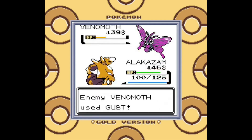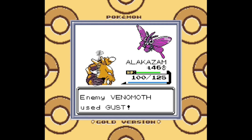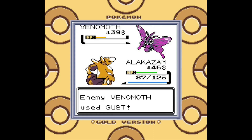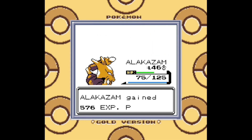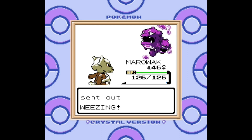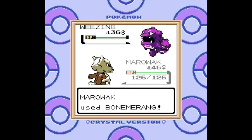I gotta give props to the Venomoth, though — it only double-teamed once and managed to dodge four Ice Punches. Double Team is still a very annoying move, and interestingly there is a move in this game that lets you copy the enemy's stat buffs called Psych Up. In order to get the TM for Psych Up, you have to transfer in a Pokemon from Generation 1, whose catch rate happens to line up with the item ID for the TM containing Psych Up. Really strange, but a bonus for playing Generation 1. There are a couple other TMs you can get this way, such as Detect and Ice Punch.